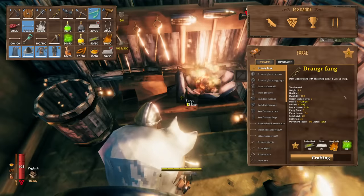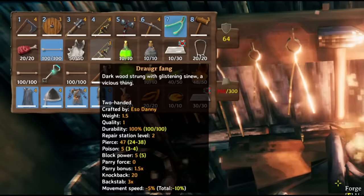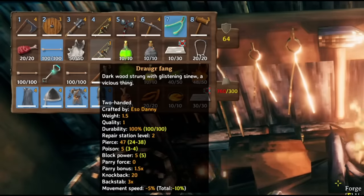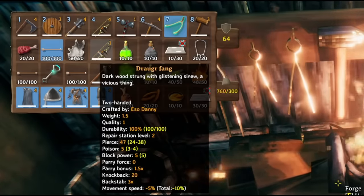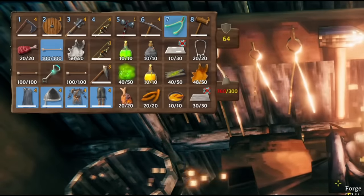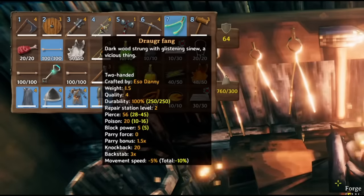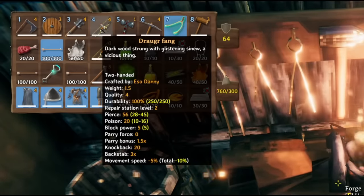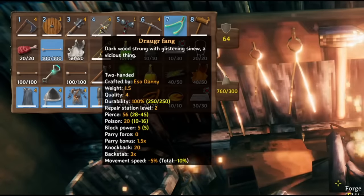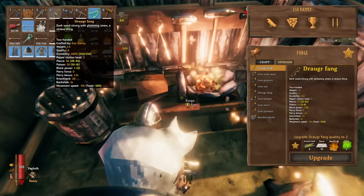Let's go ahead and craft it. At level 1 the Draga Fang bow will do 47 pierce damage and 5 poison damage. You'll want to upgrade it all the way to level 4, its maximum upgrade rank currently, where it will do 56 pierce damage and 20 poison damage — which is absolutely huge. But we can increase this damage even further with arrows.